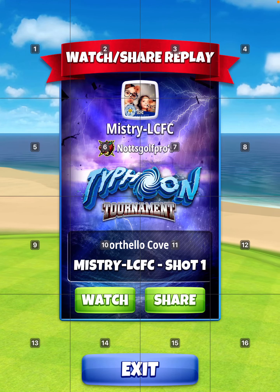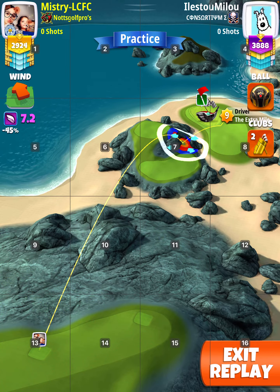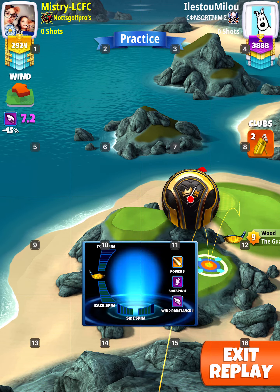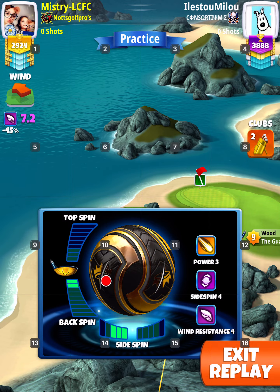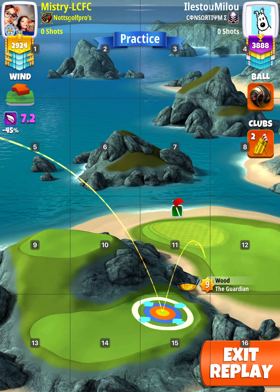Everybody's favorite hole — hole six, 50 elevation, guardian conditions. I started with the King here, just to show you in case you haven't got a sidespin four ball, but I'll show two replays anyway. I started with a King Maker, two back, three left, then swapped to a King Slayer.